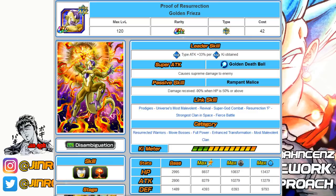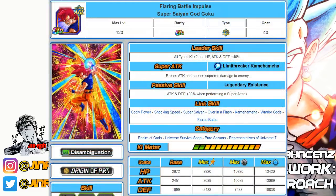Definitely a very versatile unit and worthwhile to have. If you don't have a single copy, definitely make sure to pick one up. Number three is the Agility Goku unit — a balanced unit overall with lots of categories. His passive gives 80% increased attack and defense, and the super attack raises attack with a Kaioken mechanic. He ranks higher than some other Goku units because of the number of categories: Realm of Gods, Universe Survival Saga, Pure Saiyans, and Representatives of Universe 7.